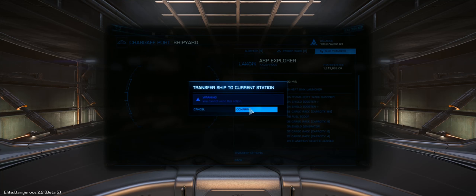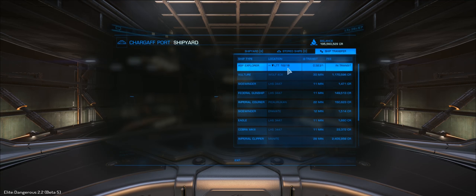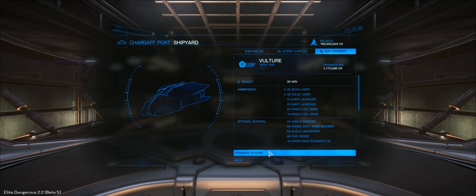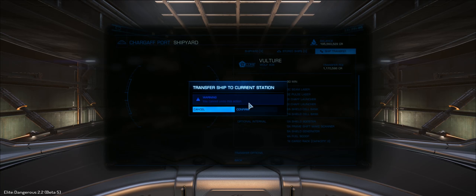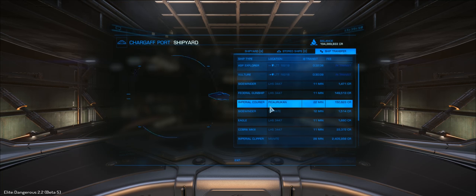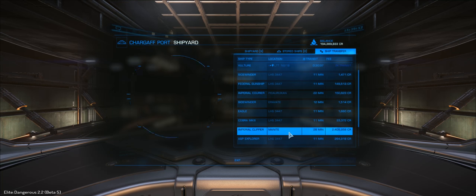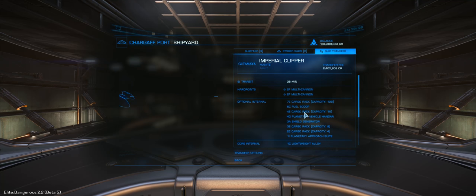You may remember on the Gamescom livestreams how Frontier, especially Adam Woods, kept mentioning the fact that you'd be able to move a Type 9 over to your current location to complete a transport community goal. Well, with the fees being so high, it seems that would be a little bit unreasonable and cost inefficient. It's a great tool to have in the game, and for a one-off move of all your ships to a single location it's very effective. But if you're going to keep moving them around for various scenarios, the cost is going to get very excessive indeed in a short amount of time.